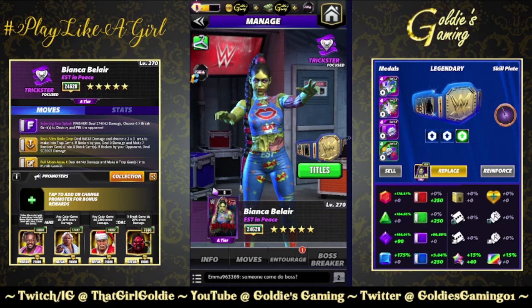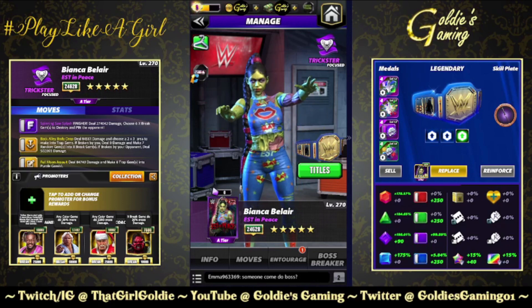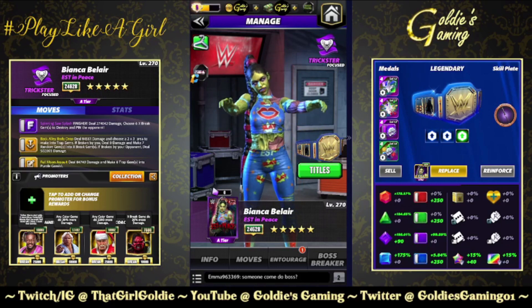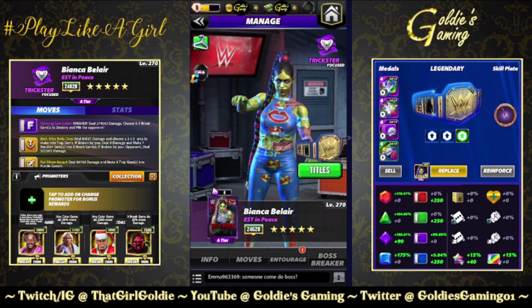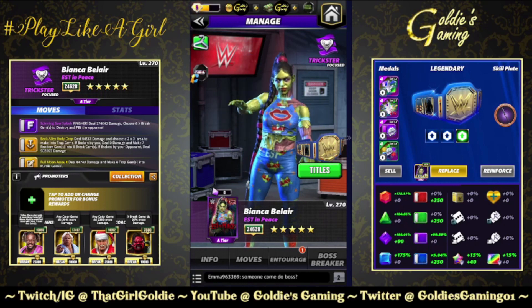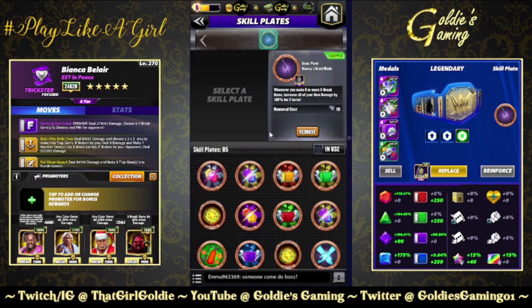Hey everybody, Goldie here, and we're running it back with Bianca Belair — EST in peace, like rest in peace a la the Undertaker. We're running it back because Miss Bianca has a brand new skill plate made just for her. On the count of three, everyone yell 'Acro Warrior' — one, two, three!